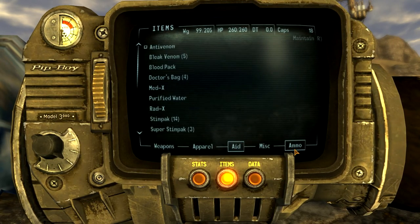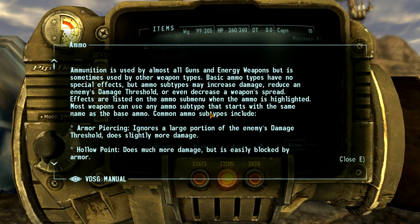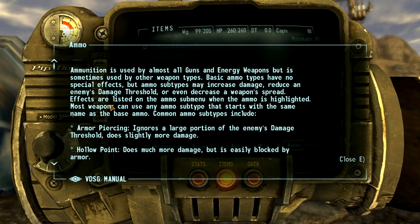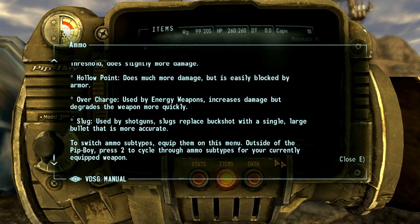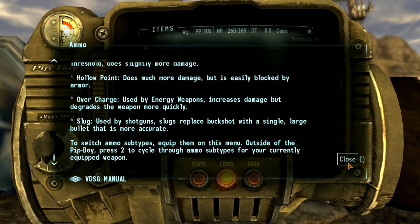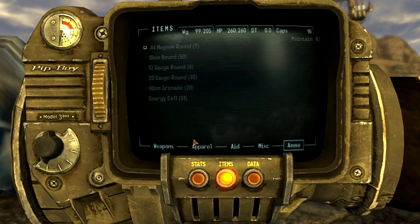Let's get this out of the way early. Nothing for aid? Miscellaneous? Ammunition. Hollow Point does much more damage but is easily blocked by armor. There's different weapon types? To switch ammo subtypes, equip the item in this menu. Outside of the Pip-Boy, press 2 to cycle through the ammo. I didn't know there was that much to this.